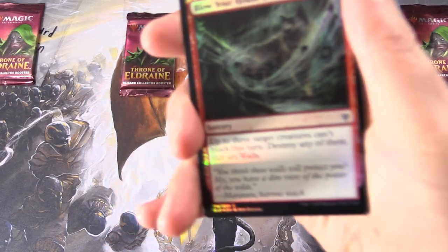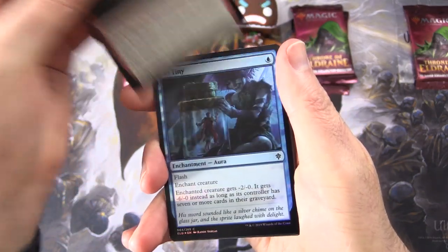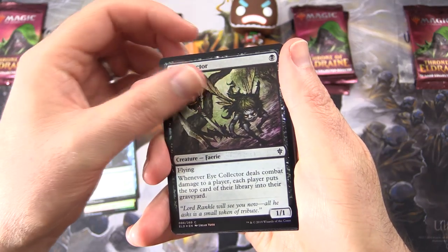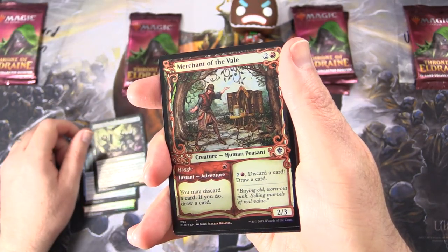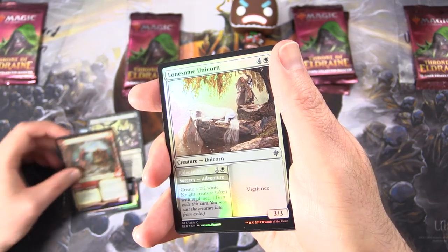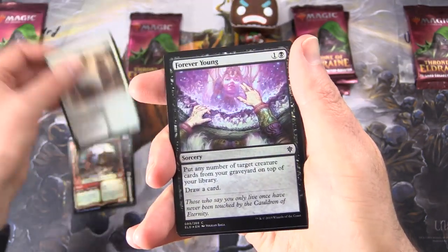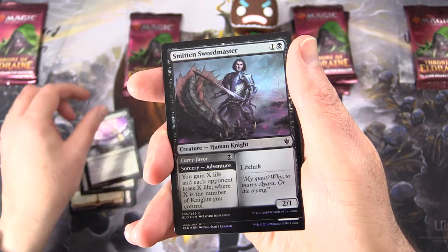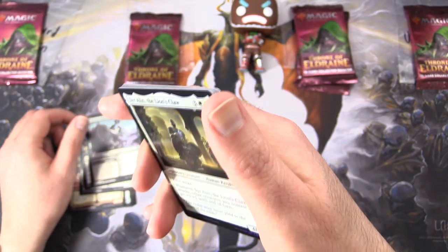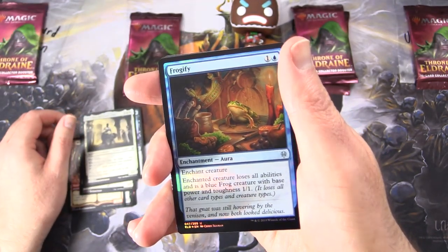Starting off we have Blow Your House Down. So these are all Foils: Eye Collector, Merchant of the Veil — that's pretty cool, that is the showcase border — Loatsome Unicorn, Forever Young, Smitten Swordmaster, and this is still a Foil. Lion's Claw, Frogify.